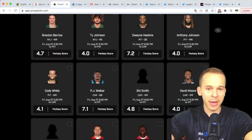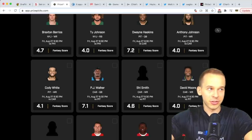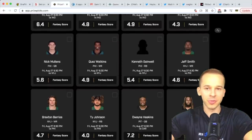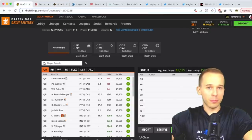Looking at the board for tomorrow, there's one that stands out. I am a big PJ Walker fan, but they have three quarterbacks on the roster and starters are expected to play close to a half. I would lean under. The only way PJ Walker goes over is if he gets in the end zone on one of his few possessions. I like the under at 7.1 for PJ Walker.